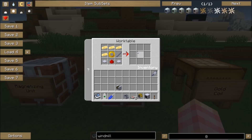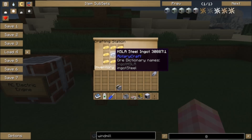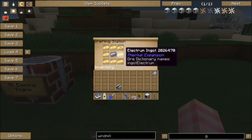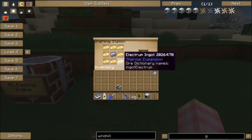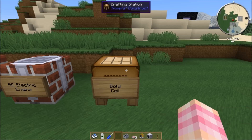You also need a gold coil. That's crafted with a piece of steel ingot and eight electrum or, again, you can use gold for this. So if you've got Thermal Expansion and can get your hands on electrum, might as well use it to save yourself some gold, but otherwise just use gold and you'll get a gold coil.